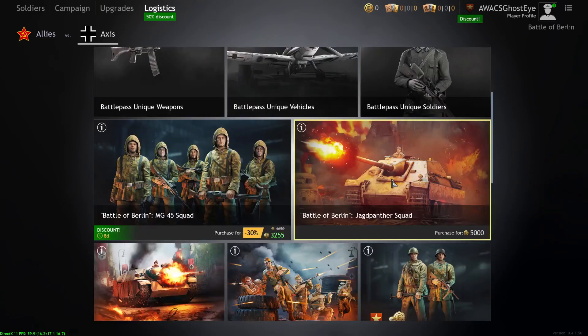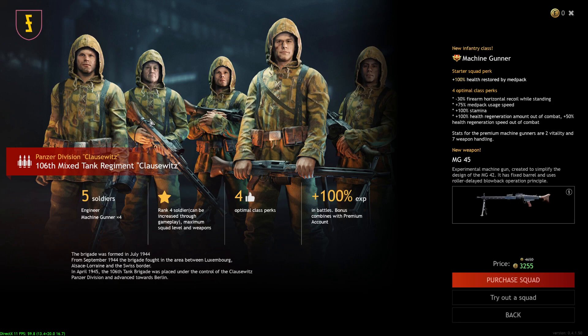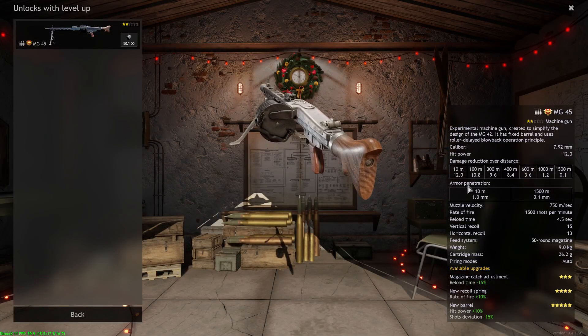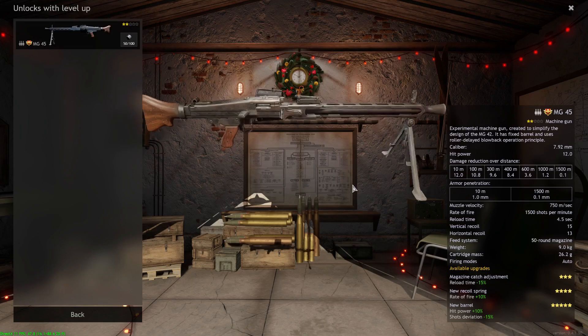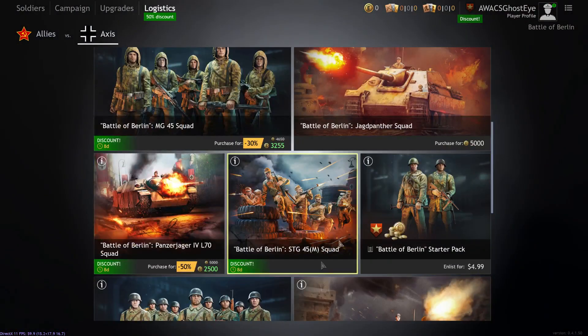Moving on to the Axis for Battle of Berlin, starting with the MG-45 — this is the best squad the Germans have, in my opinion. The MG-45 is basically an MG-42 with an insane rate of fire of 1,500 shots per minute. This can out-trade a PPSH, so keep that in mind. You get four machine gunners and one level two engineer. Not bad for 30 bucks.